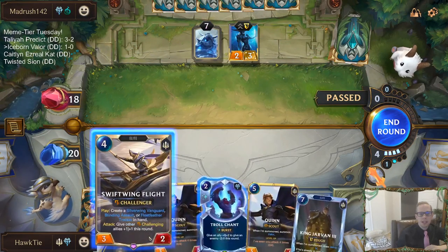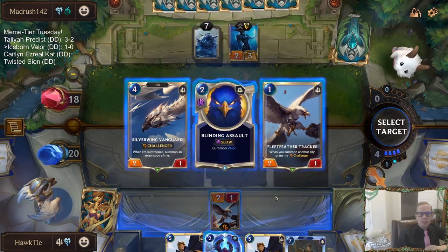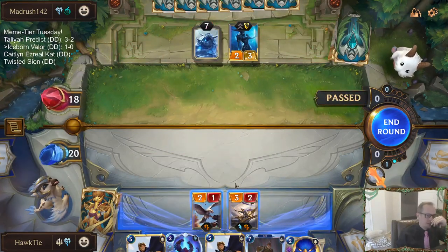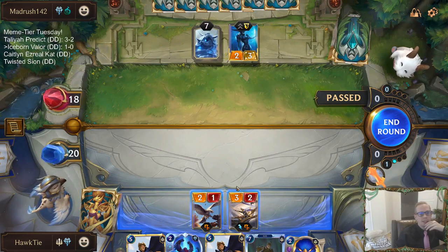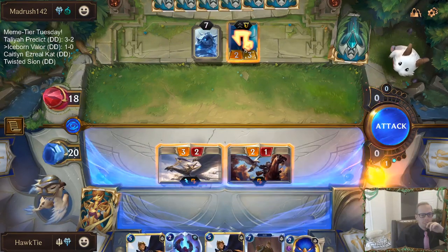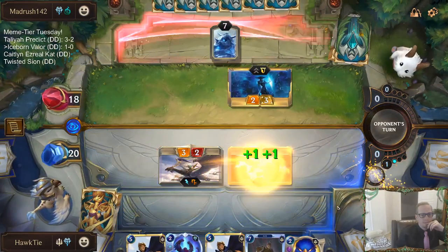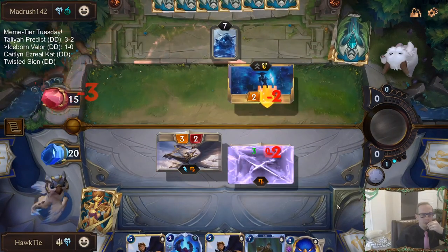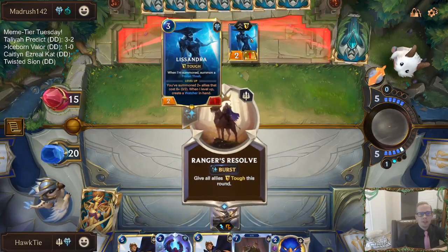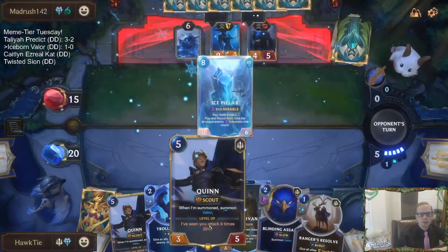They used Vengeance on the Valor to keep their Lissandra alive. We'll make plenty of Valors. We have two three-two challengers, which doesn't actually kill Lissandra - that's kind of the bad part. We don't actually kill Lissandra. Oh well, I think I'm still gonna do it. We have three damage in on them. Now if they play an Avalanche, their Lissandra dies to it.